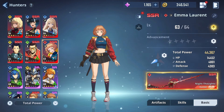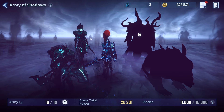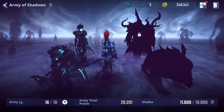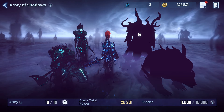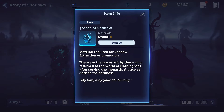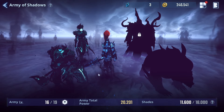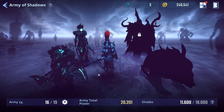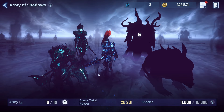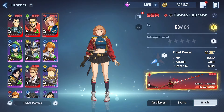We also have Emma with her weapon. Looking at the Army of Shadows, we have Igris, Blade, and Iron. I think this is actually the best option: if you are scarce on Traces of Shadows, skip Tank for now and go for Iron. Iron has more utility than Tank — Tank is very niche when you need a stun — but Iron provides a 15% defense break, which is fairly nice, especially when you use hunters in reverse mode.